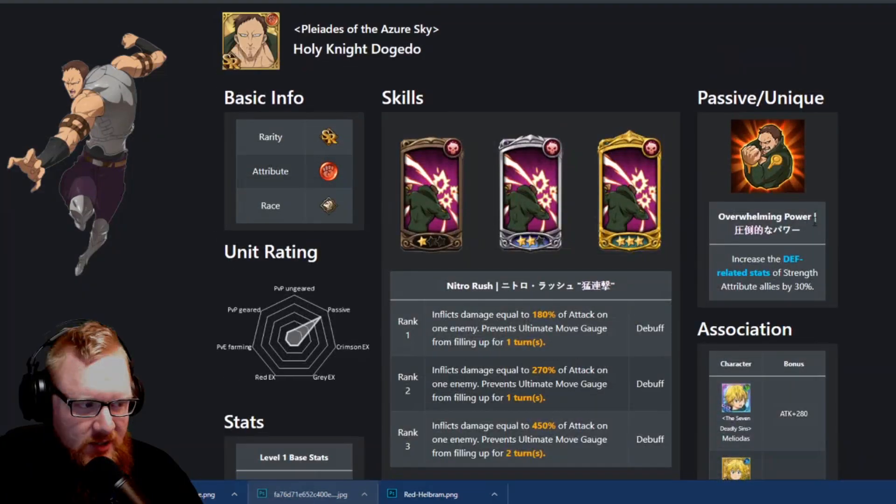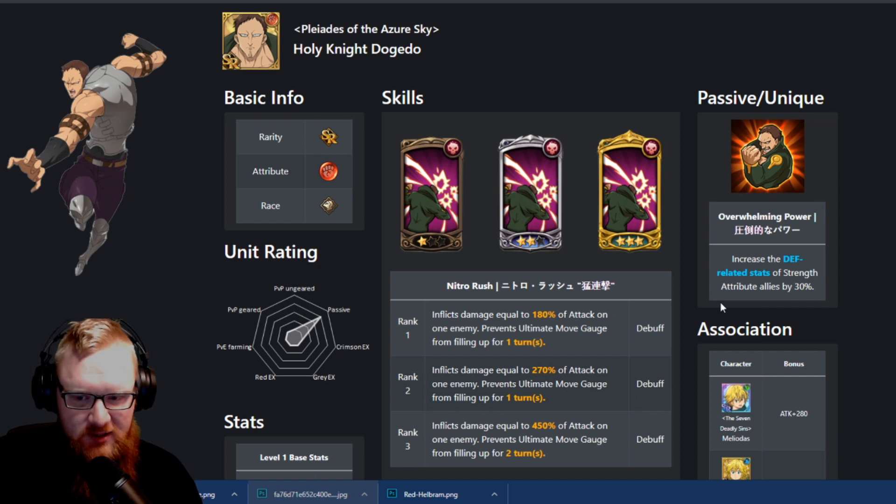And on top of everything else, with his passive — this is a little odd wording — he's going to increase the defense of strength units by 30%, which is actually a pretty good amount. But you're also going to probably need a healer on top of that. So I would say that if you were going to be playing this defensive role with him, you would probably want to use Red Hostess Elizabeth. But again, he's not going to be a champion. You're probably going to be building up over a lot of SSR or mainstream characters, but there are certain circumstances where he could possibly shine.